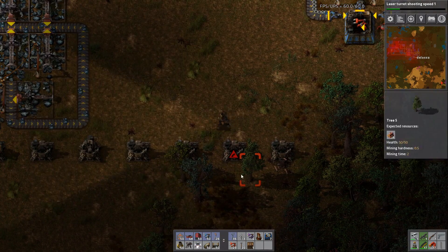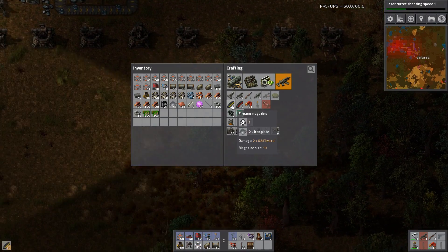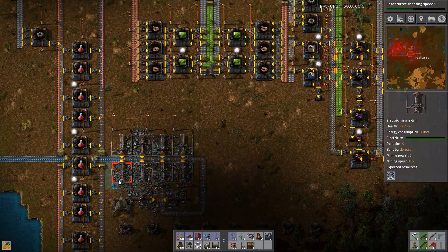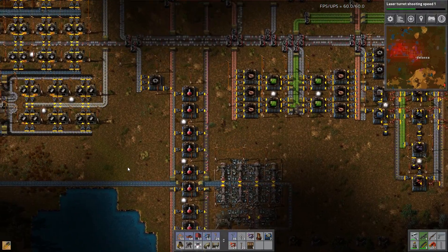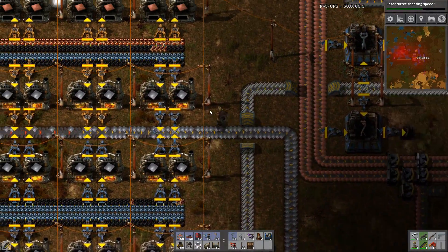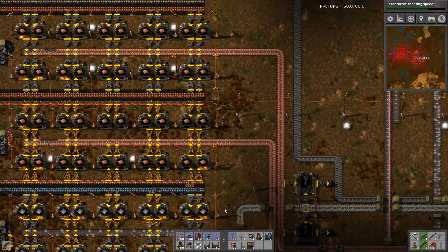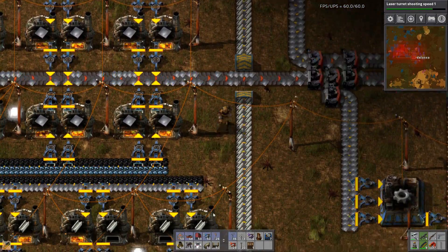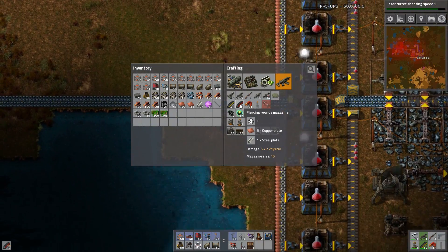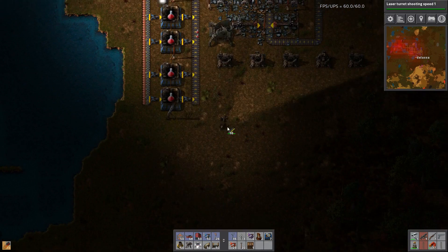Ammo in there, and some ammo in here. I could probably make myself some more. If I just grab some copper and steel I could make myself some decent ammo — it's garbage ammo right now. Let's grab that and that, and then we can make myself some of this stuff and put it in a gun here.